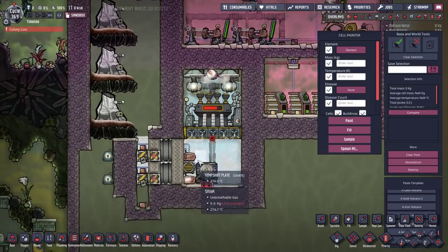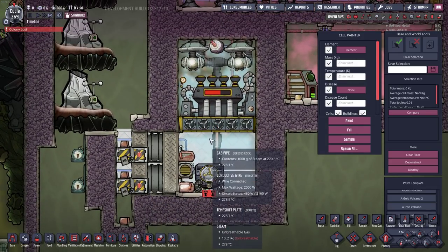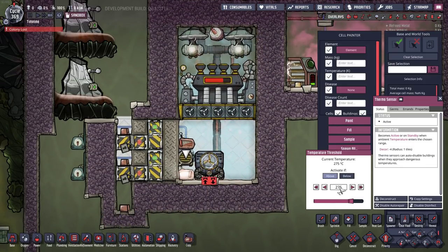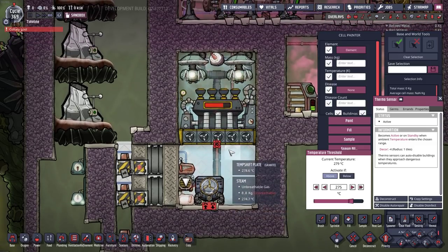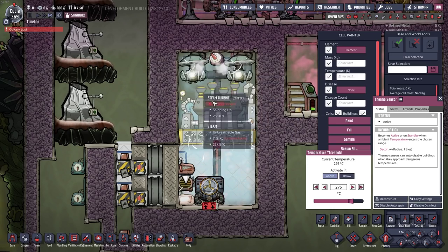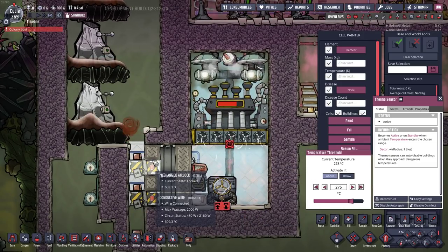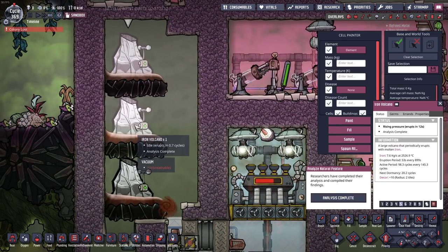As another test I performed the same modifications on the older design — steel doors and a bunch of granite temperature shift plates — just to stop the overheating issue in there. In fact I was able to crank the temperature in here up to 275, which is the maximum it can handle, and this has stopped any steam up here from overheating the gas pumps, completely cutting out the thermal issues. So even the older design with just some granite temperature shift plates and a couple of steel doors can still handily eat three iron volcanoes.